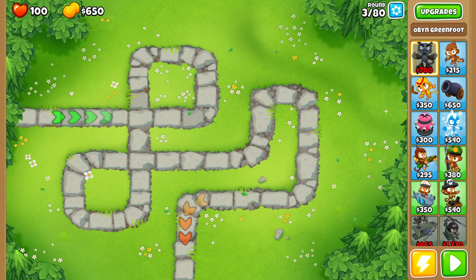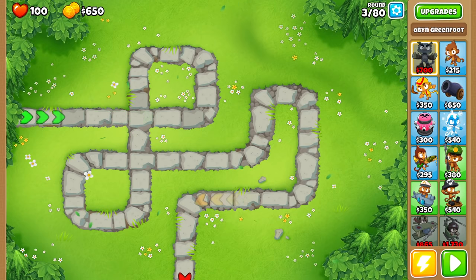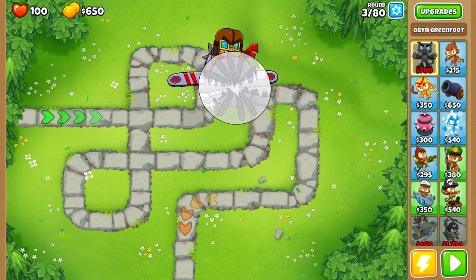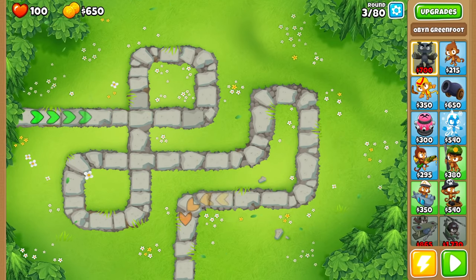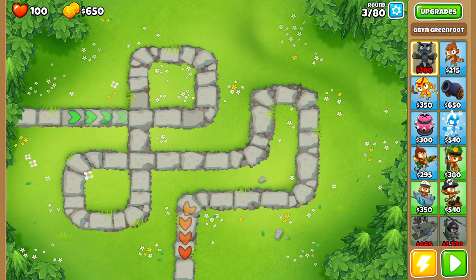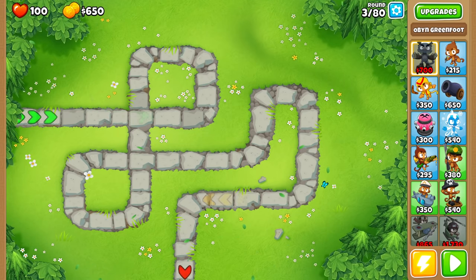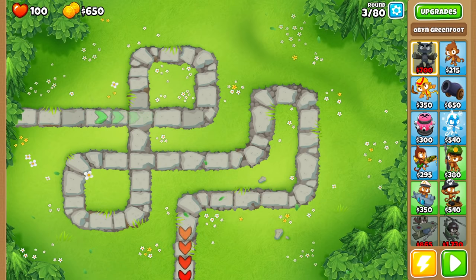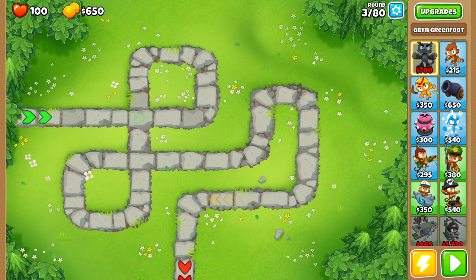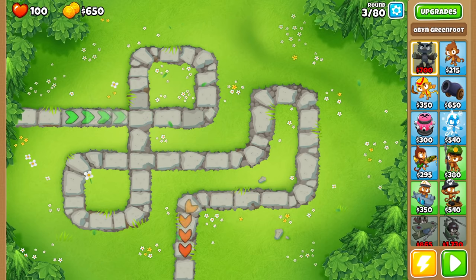There are 13 heroes you get to pick from, 22 different monkeys you can pick from, and over 50 or maybe even 60 maps in this game. There are so many — I would say infinite — strategies you can come up with. So how do you decide which is best? There really isn't one strategy that rules them all because maps and things are always different, but today I'm going to guide you guys through a couple of strategies that I think are really going to help you out.